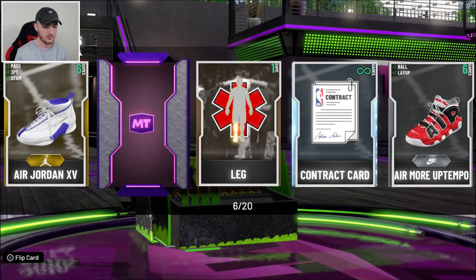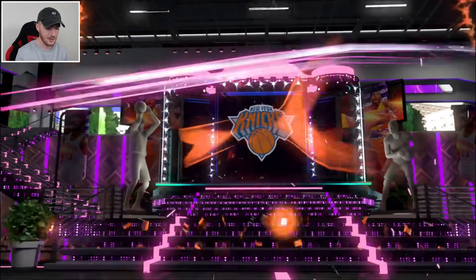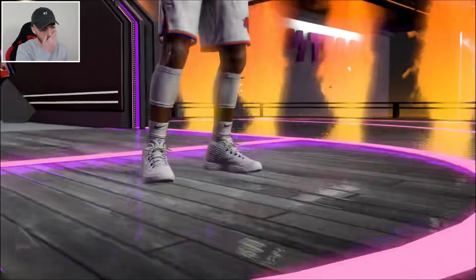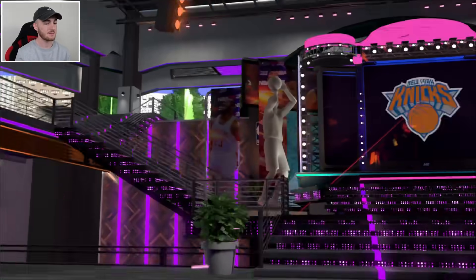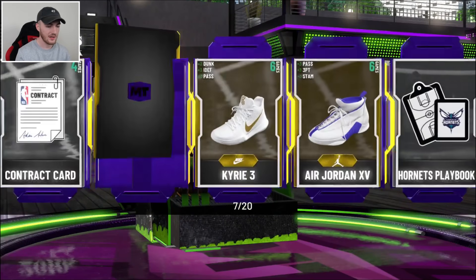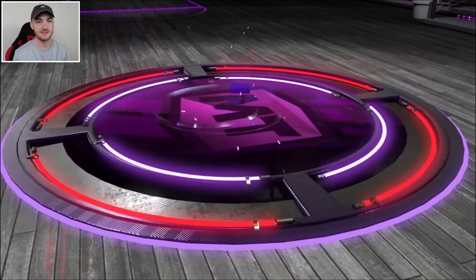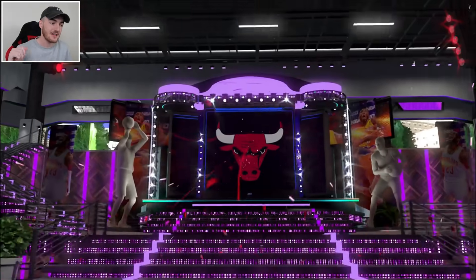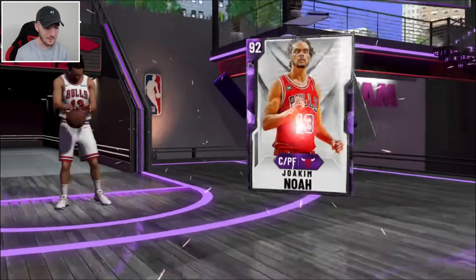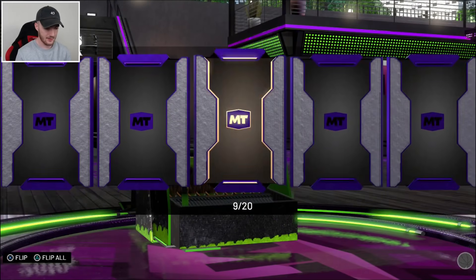We've got a Diamond contract and a Pink Diamond pull — that's something. This is going to be Steve Nash or something. It's a Nuggets small forward — it's going to be the Spotlight Series Carmelo, which is an okay card. I can't see him selling for too much. That's our first Pink Diamond pull. If we can pull 5 or 6 Pink Diamonds, that'd be decent because we could send them to the auction and make a lot of MT. But if you give me one Pink Diamond in super packs where I open 60 of them, that's an L.